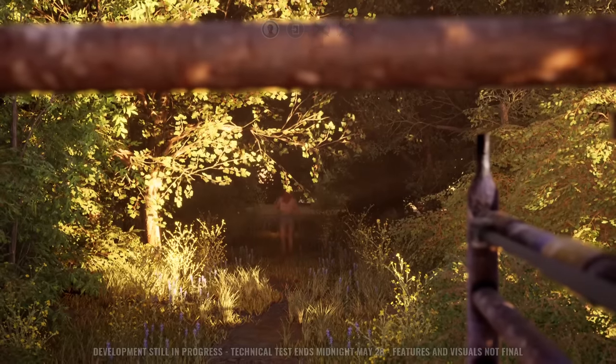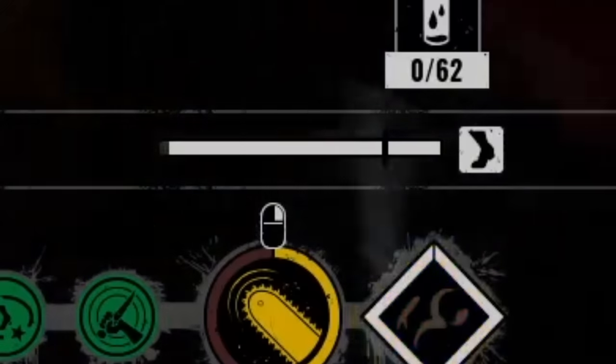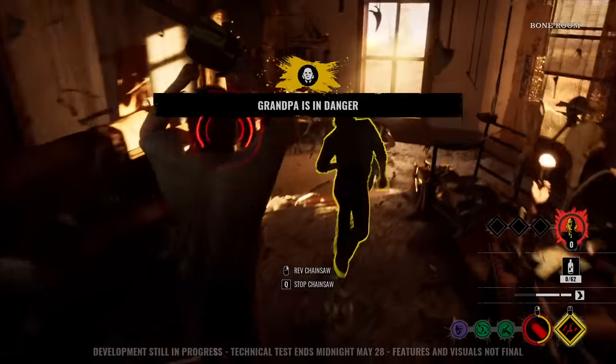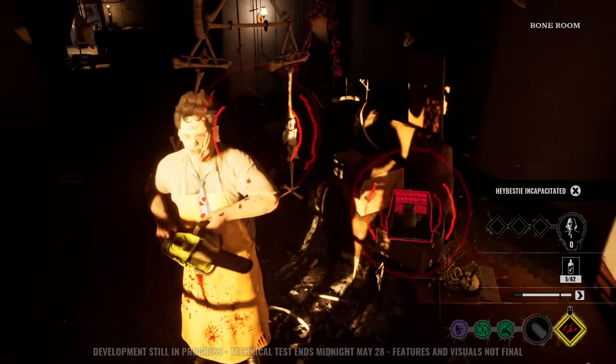Now for universal mechanics that family members share. The first is the stamina bar. Running and attacking uses up stamina. If a family member stops sprinting and attacking, they'll gain stamina back. If a family member attacks and the attack causes them to lose all stamina, they'll do a silly little upset animation and get all their stamina back.